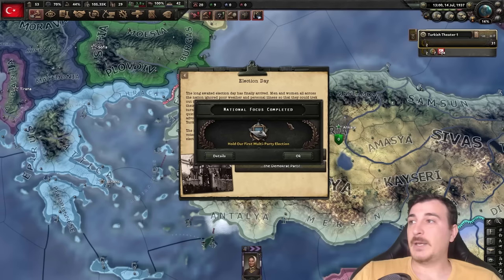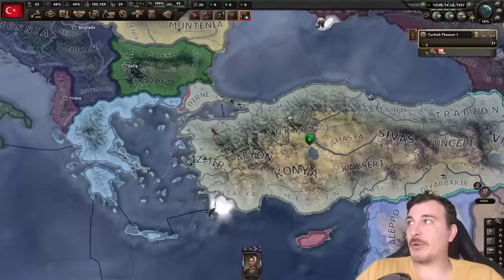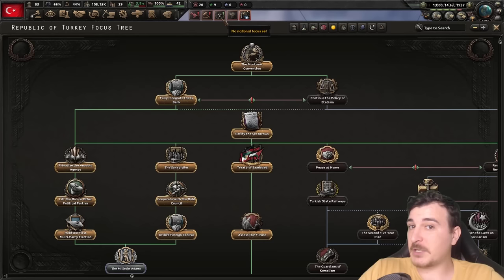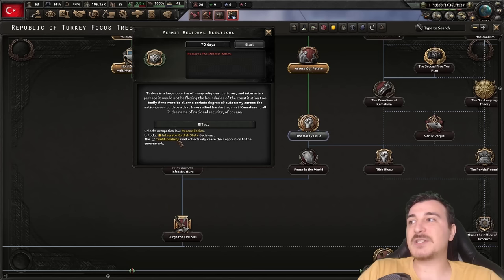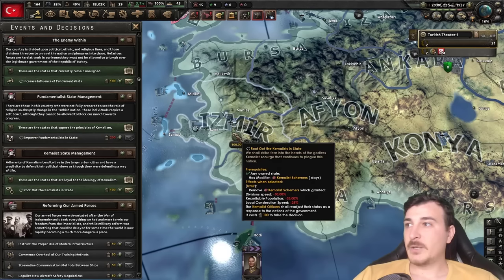We're playing as the Turks here so we're definitely going to have a little bit of bad political luck. It's time for the first multi-party election — we can choose the Democrats or the Republicans. We pretty much have to choose the Democrats if we want to go down the Ottoman path, so unfortunately for the Republicans, it's a big no-no. Now this is going to make the Republicans a little bit angry once we finish off Milletni Adam, but afterwards we can do permit regional elections, which will allow us to reintegrate the Kurdish states. Remember that the Kurdish states are occupied territory — they're not core territories yet.